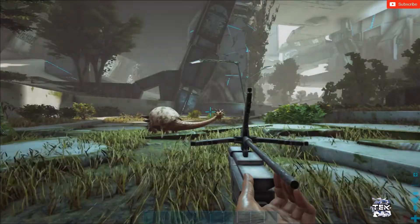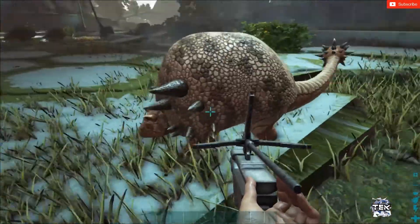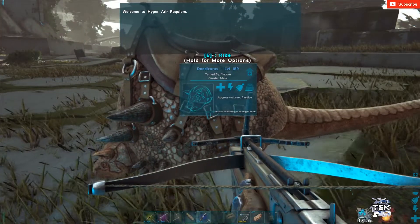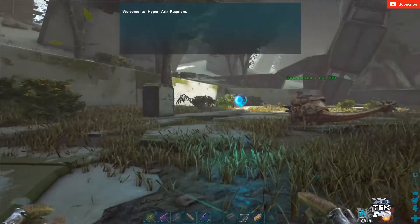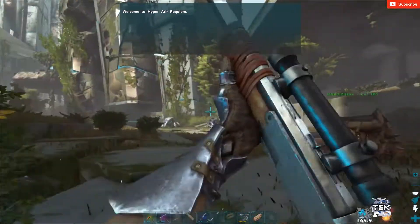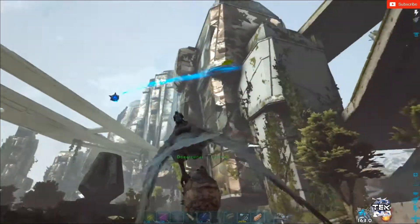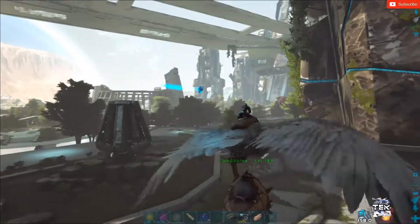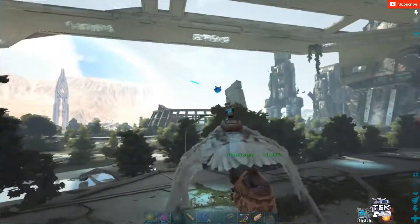I just crashed. Alright, back from the crash — Archie's hanging tight. I've already got 502 electronics, holy crap, just off of that. It's like 70 electronics per turret, so that's about 5, 6, 7 turrets? I don't know, quick maths.